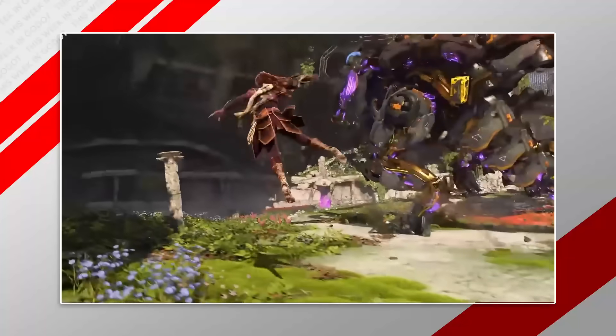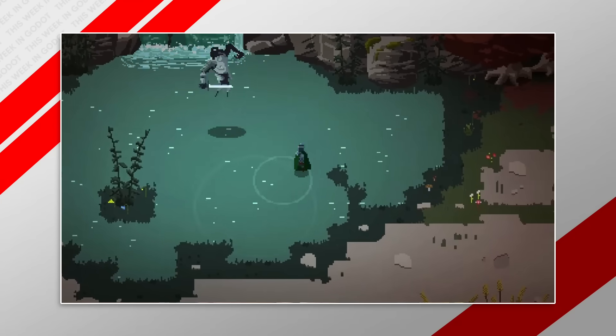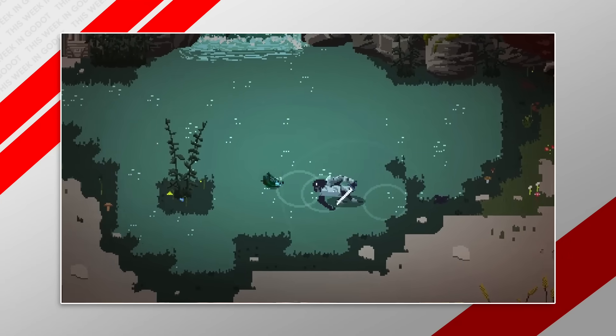This week, the Godot Engine officially welcomed a new 3D physics engine. I'm going to show you a really cool visual coding plugin, and in our five games made in Godot to inspire you, there's a new 2D pixel art game that pays homage to Dark Souls that you're going to want to check out. I'm Stay At Home Dev, and it's this week in Godot.